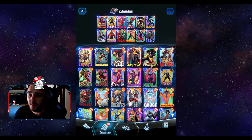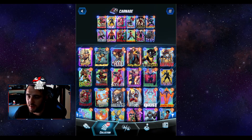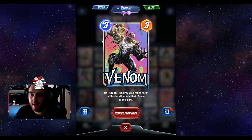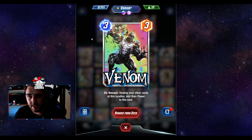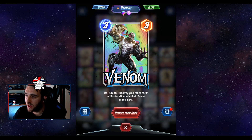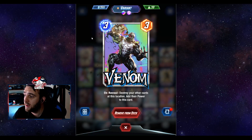Venom is probably one of the best cards in the deck — it destroys your other cards at a location and adds their power to itself. Whereas Carnage just gets a flat plus two for every card destroyed and doesn't gain their actual power, Venom takes the full power. So if you've got an eight-power card on board and Carnage over it you only get plus two, but Venom takes plus eight. On the flip side, if they play Hobgoblin giving you minus eight, Venom will absorb that minus eight, so keep that in mind. But generally it's a great card for emptying a spot.